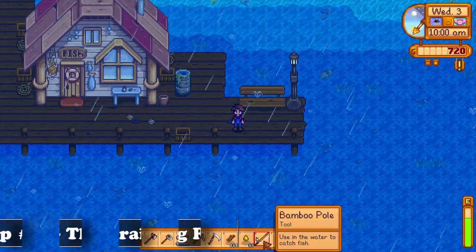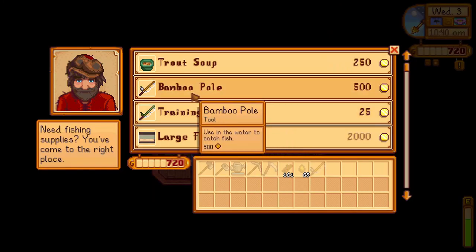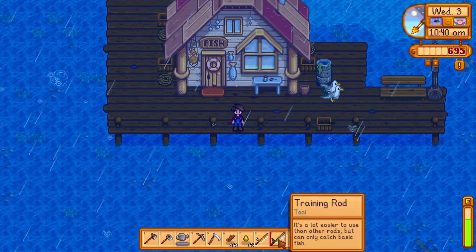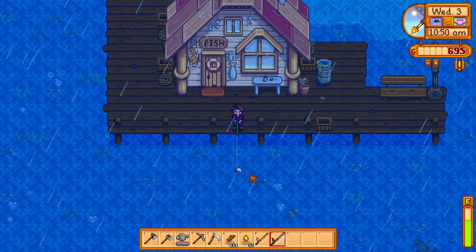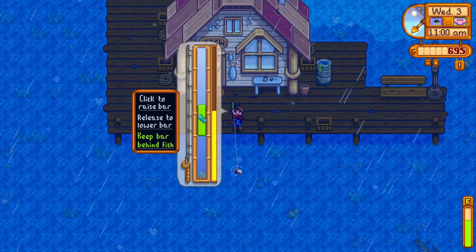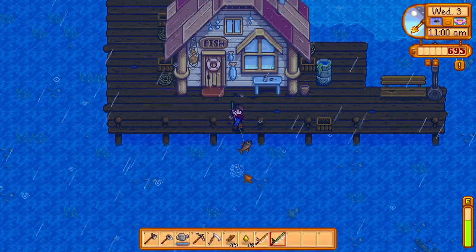For fishing, at the start it can be a bit harder to catch some fish using the bamboo rod which you get from Willy as a gift. But if you go inside his shop and buy the training rod, you can use that to level up your fishing until level 5, after which you can get the fiberglass rod. The training rod allows you to catch only the basic fish and makes it much easier to catch them, so you won't make a lot of gold using it, but you would level up your profession much faster, allowing you to use the fiberglass rod much quicker.